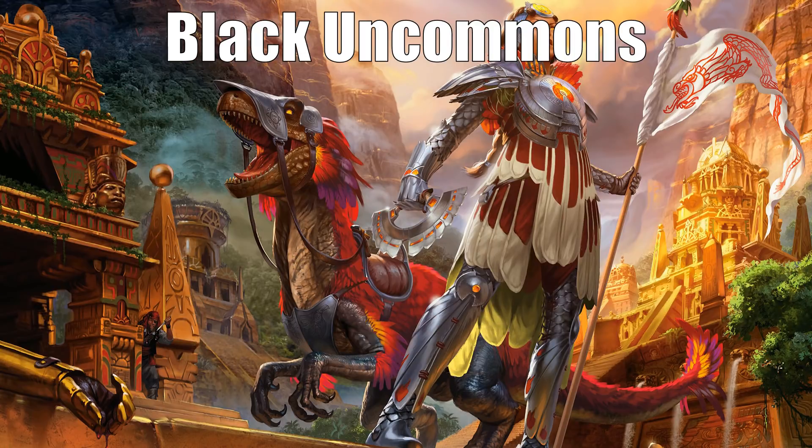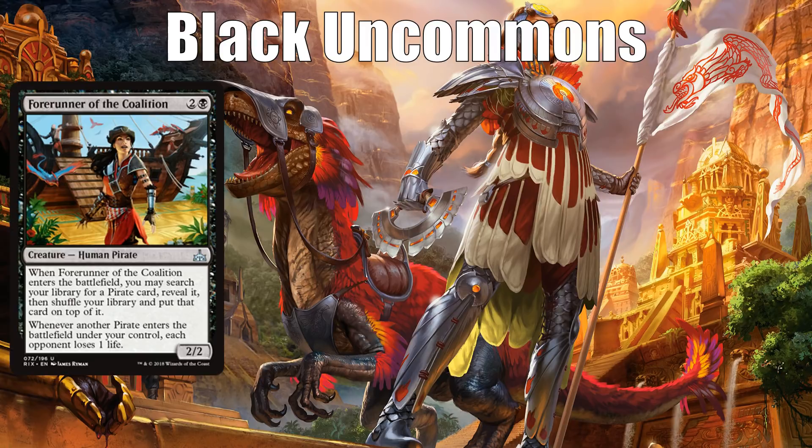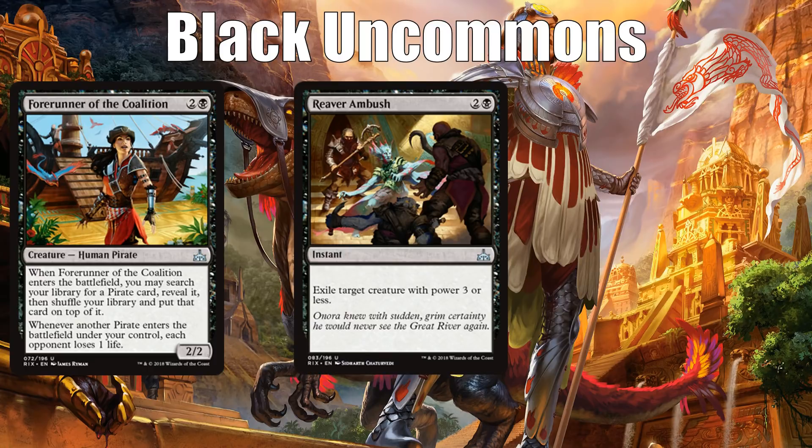Let's move to the black uncommons — and once again I think all the uncommons are first pickable. The third best is Forerunner of the Coalition, the pirate forerunner. It lets you search your library for a pirate, put it on top, and it makes every pirate that comes into play take away one of your opponent's life. You can find your best pirate and get ready to play it. It has the same problem many tribal cards do — if you don't end up in pirates it's a complete dud — so you only pick it if there's nothing really catching your eye and its ceiling is high enough that it's worth the risk.